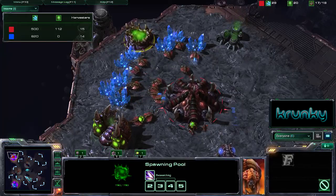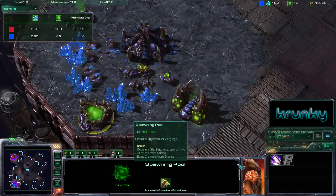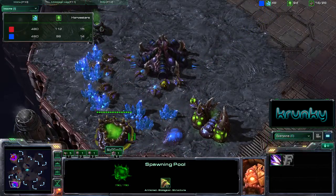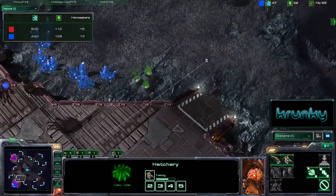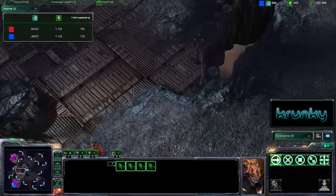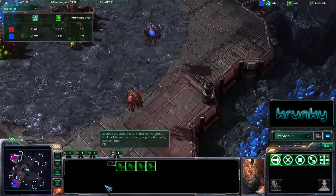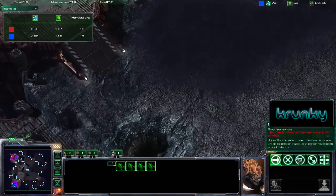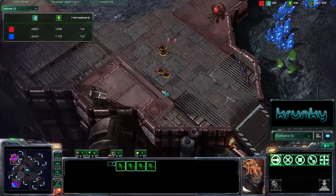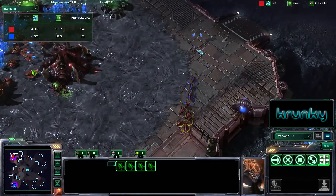We've got the spawning pool up for Stiggen and Madfrog as well. Only Stiggen so far is researching Speedlings, but I expect that to follow shortly for Madfrog. Madfrog has got four Zerglings — it looks like he's going for an early push, whether just to scout or to inflict some early harass. Fairly late spawning pool from both players, so I'm not sure how much damage he'll inflict. Stiggen already has Zerglings out on the field, and Madfrog's trying to sneak past him, but I don't think he'll have much success.